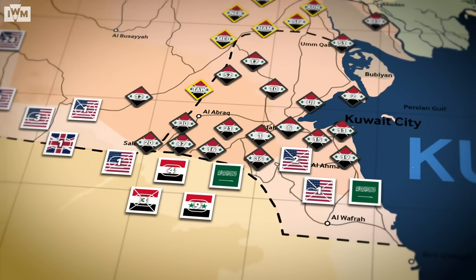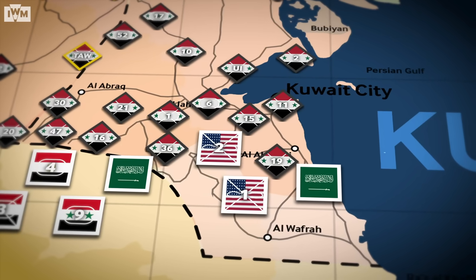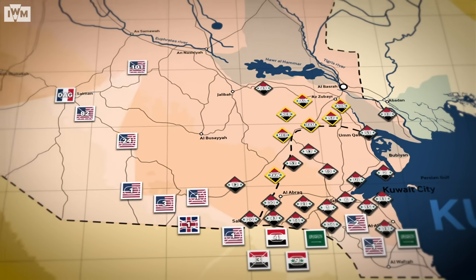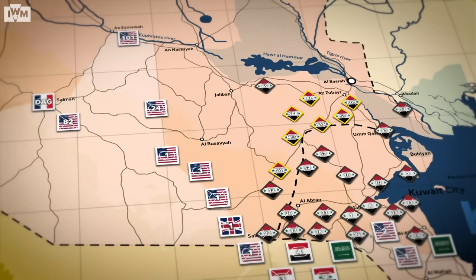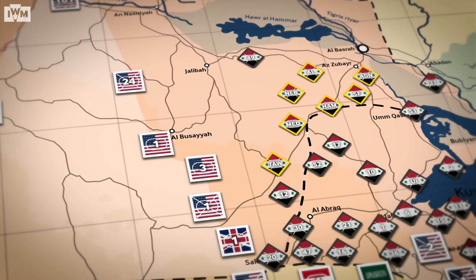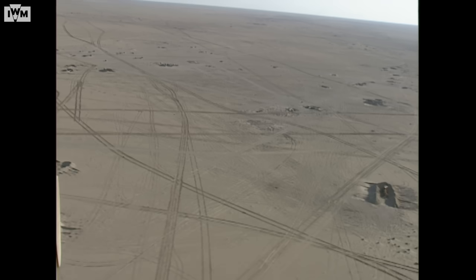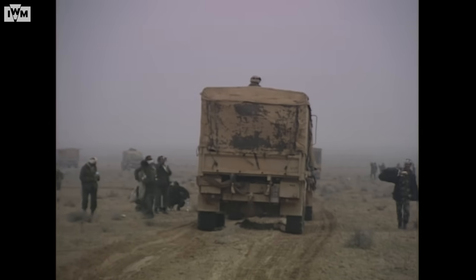On G+1, Iraqi forces launched their first major counter-attack against the US Marines near the Al-Burqan oilfield, but this was thrown back with the help of helicopters and aircraft. On the left, 18th Corps set up roadblocks on Highway 8, trapping Iraqi forces, while 7th Corps was moving towards a key supply base at Al-Busayyah. The stage was now set for a titanic clash with the Republican Guard. On G+2, British forces entered the fight for the first time — hooking right, they took on entrenched Iraqi positions from the flank and took a huge number of prisoners. However, alongside spirited Iraqi resistance, British forces also faced damaging incidents of friendly fire.